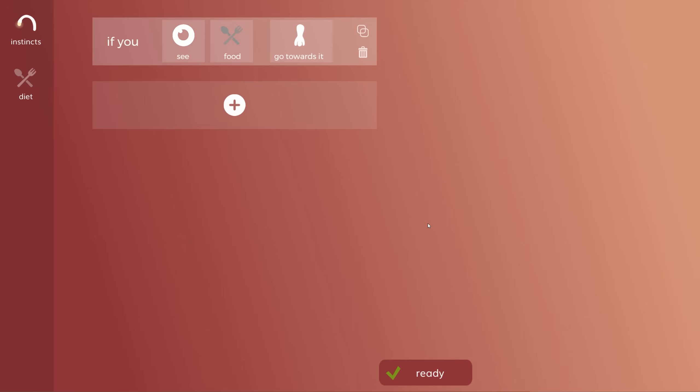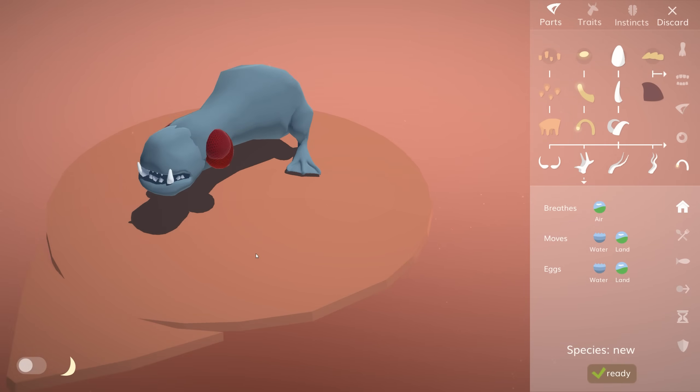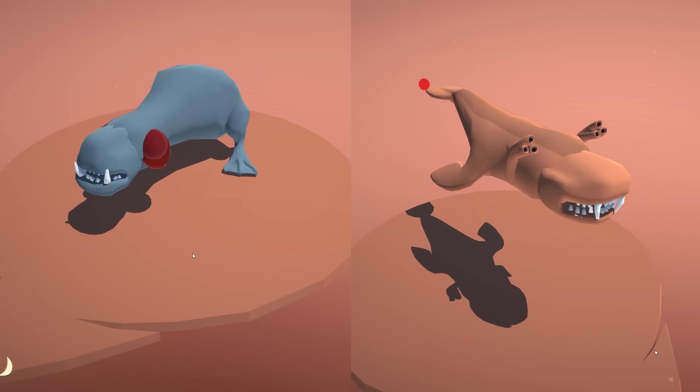Some mouths will take the other approach and specialize in scavenging, like this existing one. It's a retcon I'm particularly happy with because until now this mouth was really similar to this other one in terms of stats — now it finally has a distinct purpose.